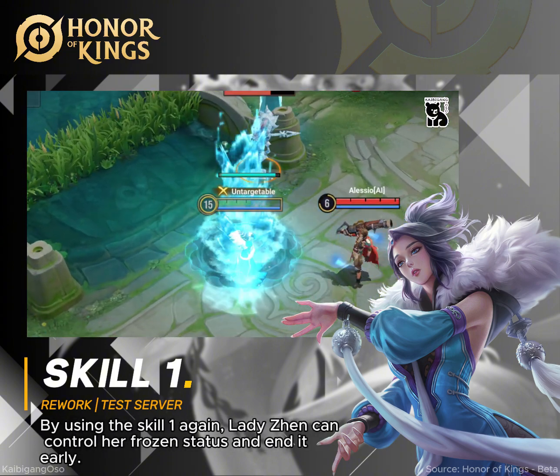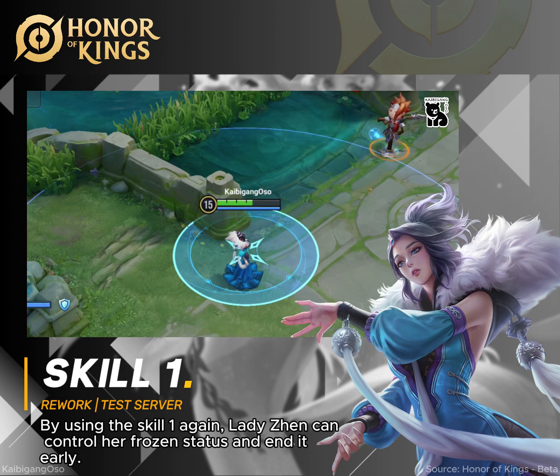By using Skill 1 again, Lady Zhen can control her frozen status and end it early.